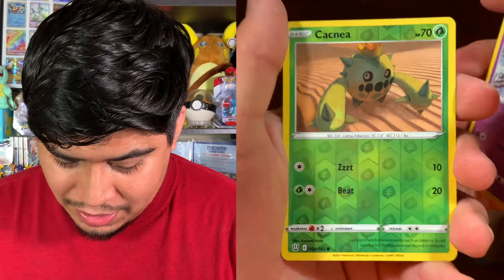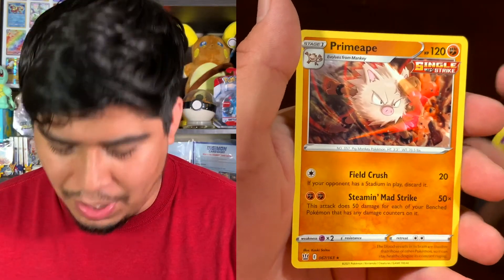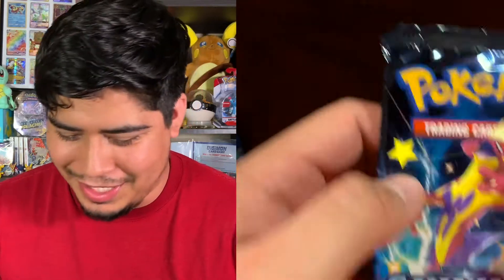Spoink, Cacnea reverse holo — and the rare is Primeape Single Strike, non-holographic. All right, well that wasn't the best first card to get, but let's keep on going.